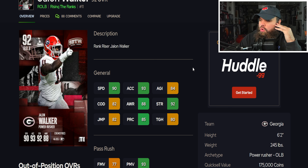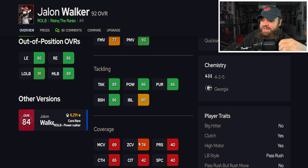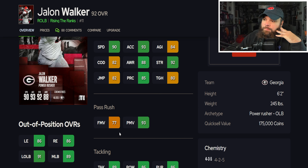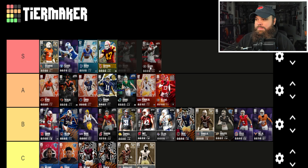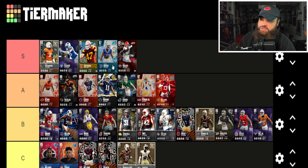Jalen Walker from Georgia is six foot two, 245, 90 speed, 93 acceleration. The agility and change of direction aren't as crazy as the speed and acceleration, but with decent change of direction you can user this card. He has 93 power moves, 77 finesse moves, 86 block shed, and is not really a coverage player with no pass rush traits on. Jalen Walker is just insane because of those physical stats and power moves — he's still making my S tier even with his weaknesses. My favorite linebacker in the game remains Wesley.